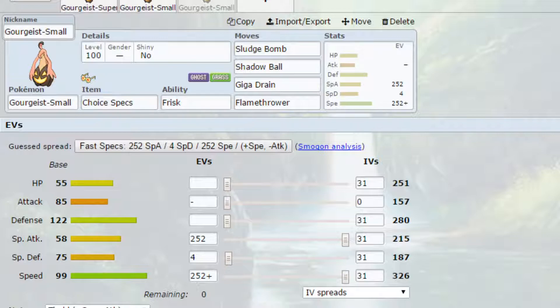You've got Sludge Bomb which you can use on things like Grass types and Fairy types. You've got Shadow Ball as a strong STAB Ghost move. You've got Giga Drain to allow yourself to heal up a little bit, and then you've got Flamethrower as a coverage move. EVs are Max Special Attack and Max Speed with a Timid Nature for more Speed and less Attack, and 4 EVs in Special Defense.